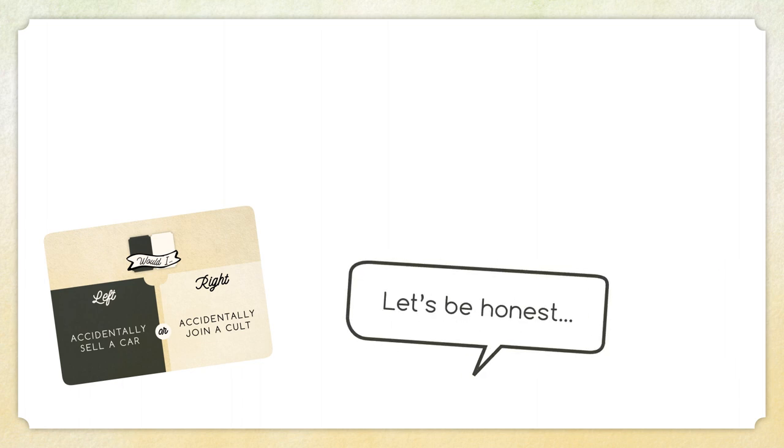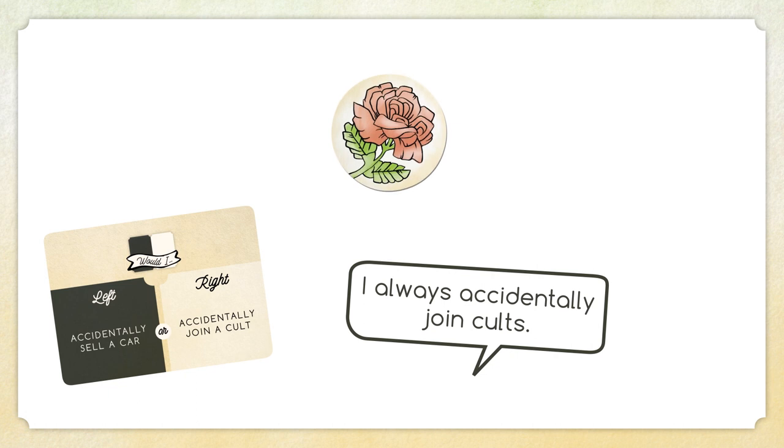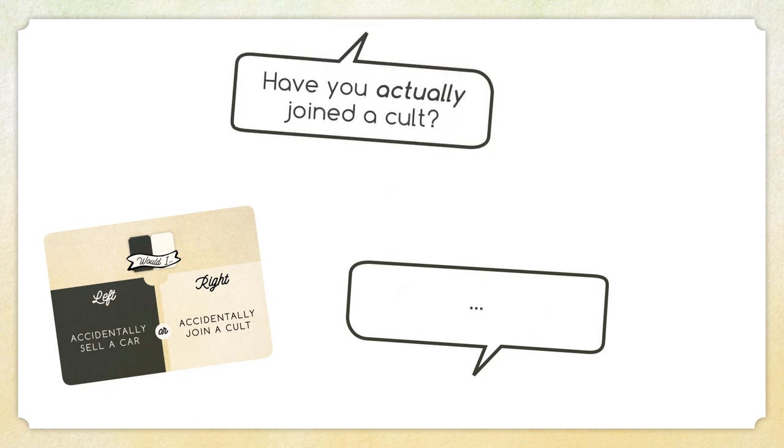Now tell the other players why you picked what you did. Do they love that journey for you? If a player played a rose token and guessed your answer wrong, they can try to convince you to see things their way. If you agree, they move forward one space.